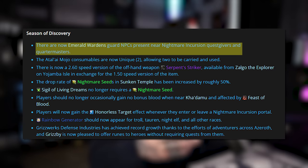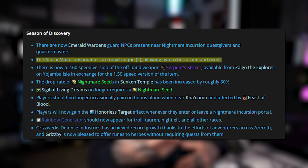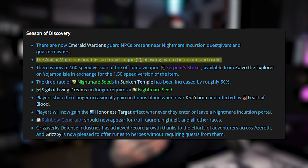On top of that, we've gotten a bunch of class changes and changes to items like the Flasks of Atalai Mojo and the Nightmare Incursion. For general Season of Discovery changes just dropped yesterday: some NPCs are now guarding the Nightmare Incursion Quest Givers and Quartermasters, so it's no longer a bloodbath right there outside. Inside the portal is still a completely different story — still an absolute bloodbath. The Atalai Mojo consumables, basically those flasks, are now stackable up to two, up from one, which makes a lot more sense.